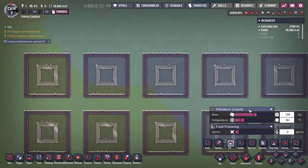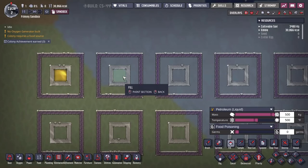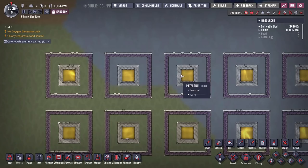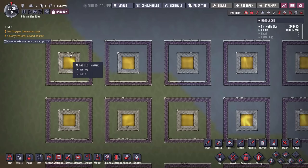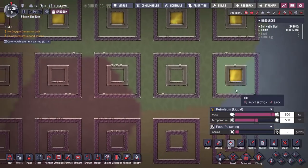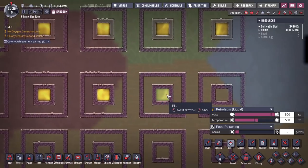Let's do some science! I want to put petroleum in here. Let's not overfill this — set it to about 500 degrees Fahrenheit so we don't melt anything. I'll do this one section at a time. Each one of these is built with a different type of material on the inside. This one's copper, this one's lead, this one's iron, and so on. I'm going to first test the metal tiles because those are going to encourage the most heat transfer, then test the regular tiles the same way.